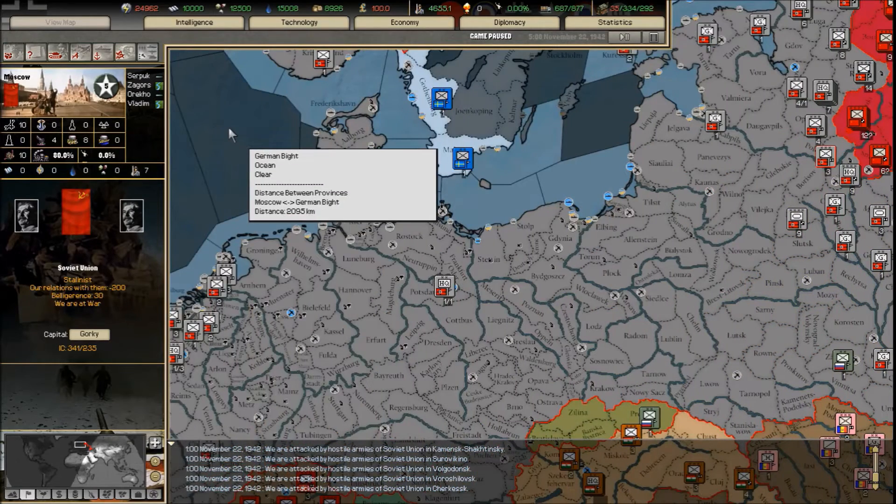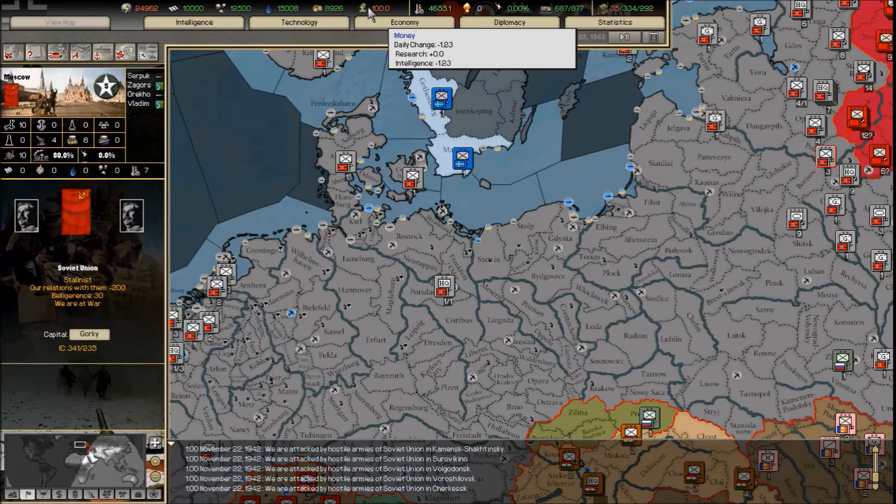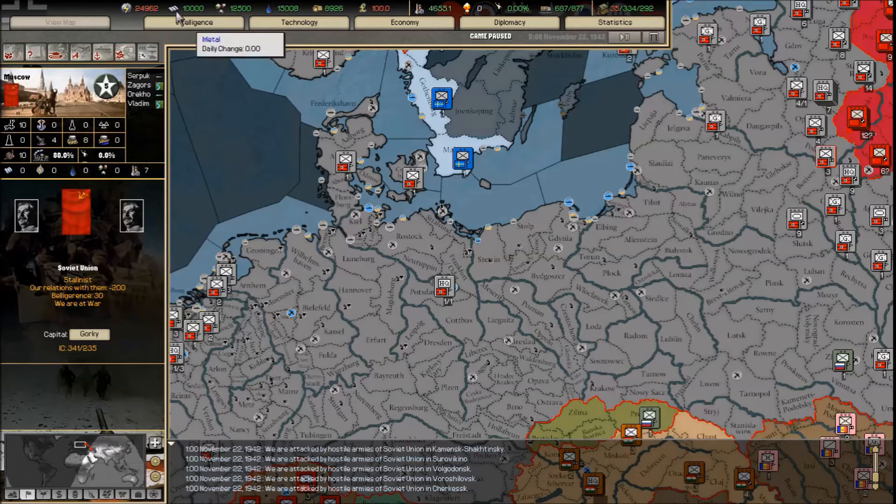At the top here we've got intelligence. The top resource bar shows all your resources — energy, metal in your stockpile, rare materials, oil, supplies. Money is important to this game. All of this is intertwined and connected — you cannot hope to win this game if you don't manage these. Each one is a balancing act; you need every single one of these resources.